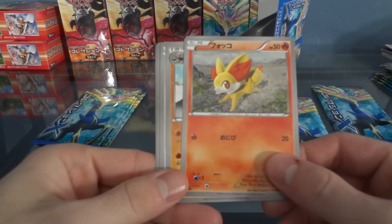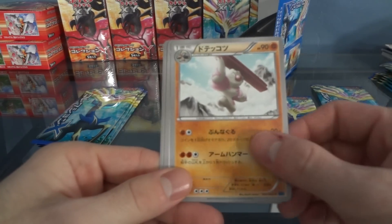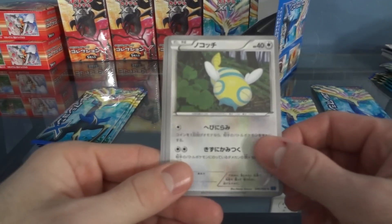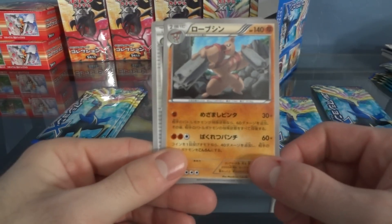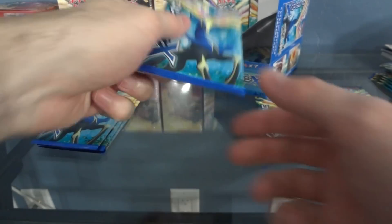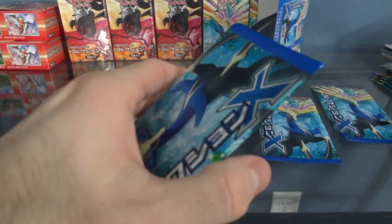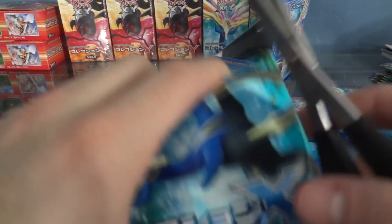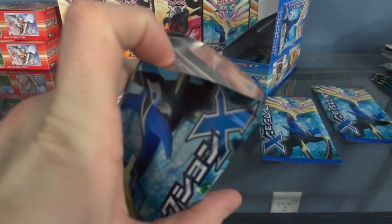This guy — Fennekin. Conkeldurr — Conkeldurr, dun dun dun. Now that's Conkeldurr, in other words, Girder. My bad. I think this is the guy I was missing — haven't gotten any in two boxes so it's gotta be somewhere in these front packs.